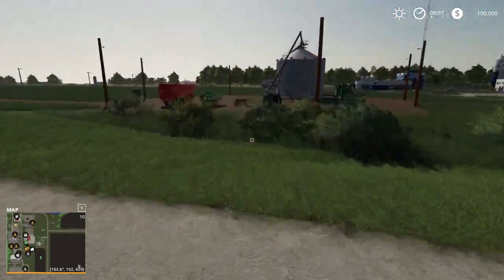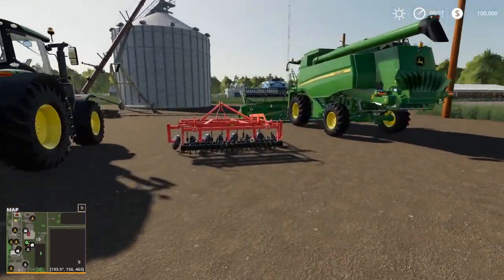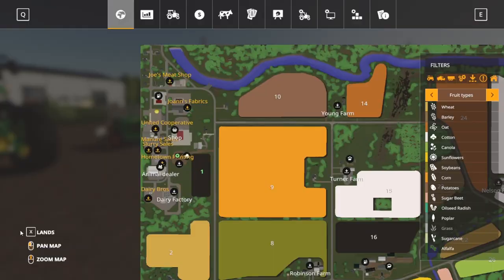We're going to run over to our starting farm area right over here, and a lot of our equipment is just sitting out. Also to note, there is a read me about things you should know about this map online, which will be linked down below in the description. I'll also link the Spline Design Studios page — the group that designed this — and it'll have a link for where you can download the map as well as a link for the read me, which I recommend reading.